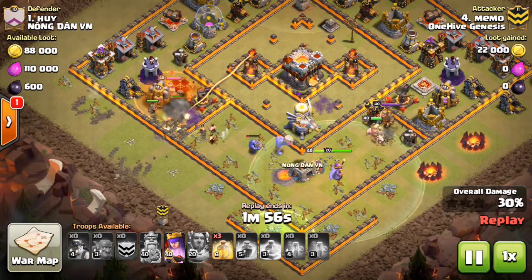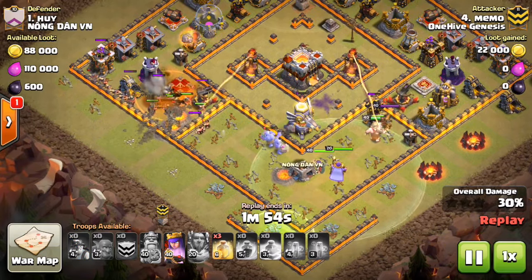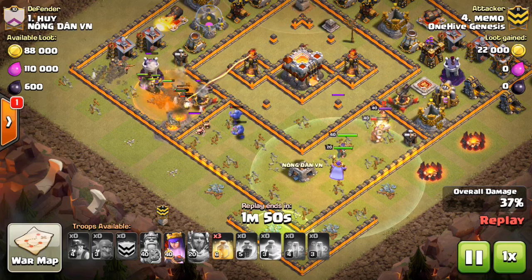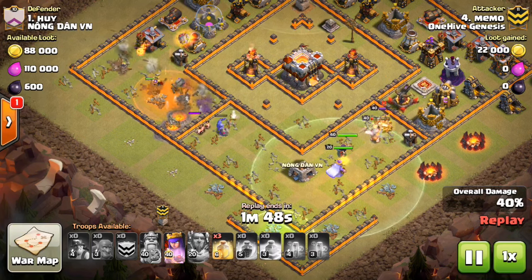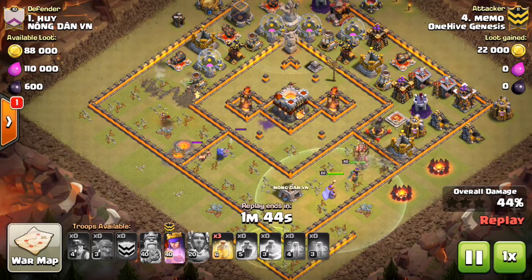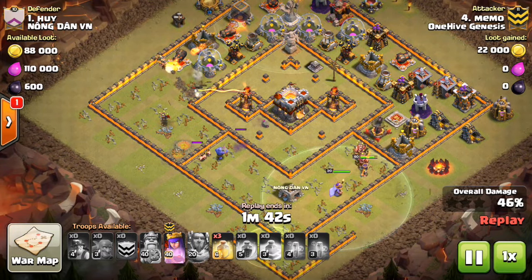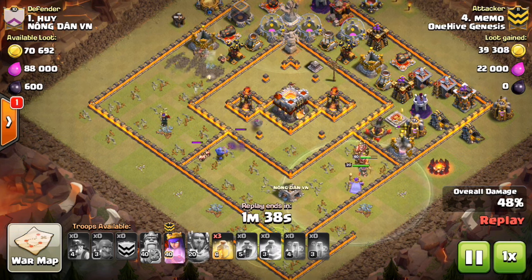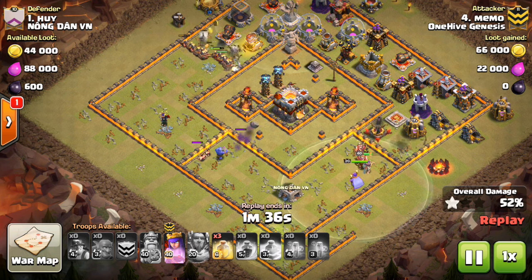It's by Clash with Ash, and the title is '103 War Win Streak — How Engineered Bases Cheat in Clash of Clans.' Basically, it's talking about engineered bases, which have kind of come to the spotlight in Clash of Clans. It's kind of the new modding, a lot of people are saying. So I think because it's such a hot topic, that's why people wanted me to talk about this subject.